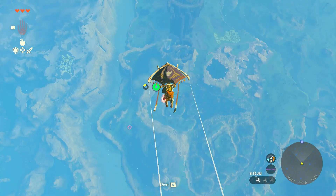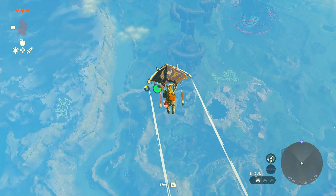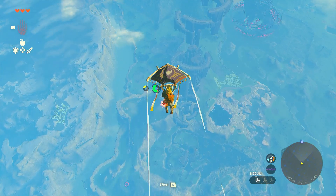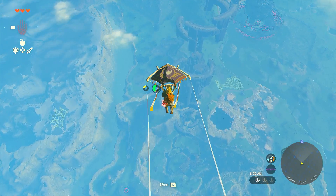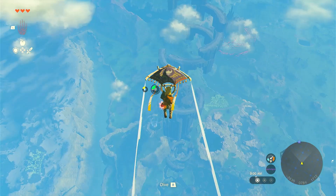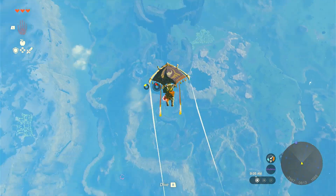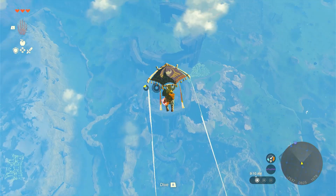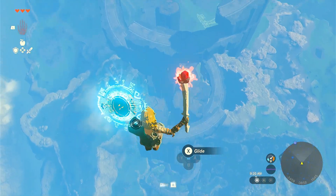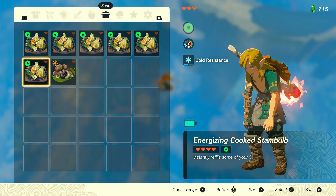Rupees make the economy work in this game — as long as you have rupees you can get all sorts of rare, unique items: ammunition for your weapons like bomb arrows or bomb flowers, and Zonai device charges. We can actually land here just to rest and recover our stamina, and then we can jump. Assuming I can actually make it here — there's running out of stamina here too. Okay, I have completely run out of stamina. I should eat this.